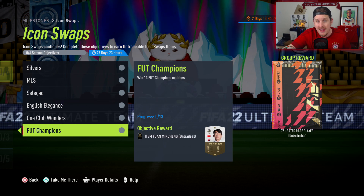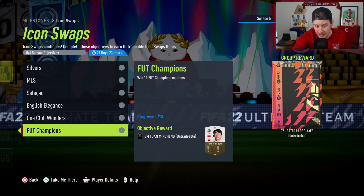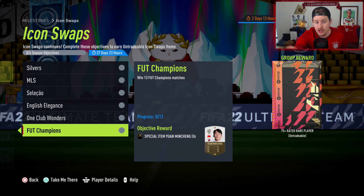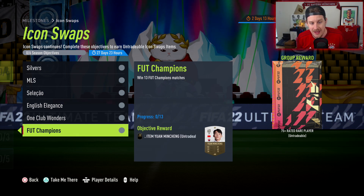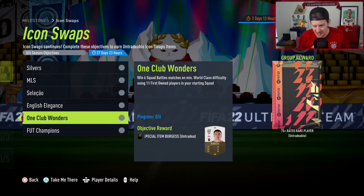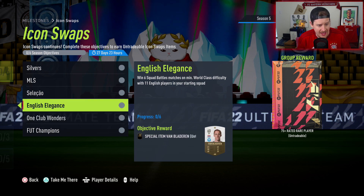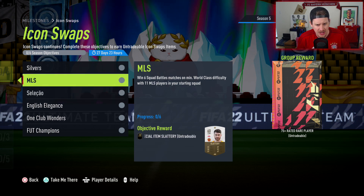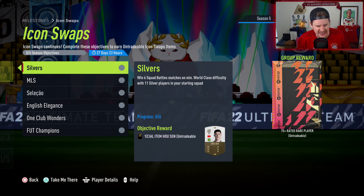These are all offline ones. There's win 13 for Foot Champs — by the way, Foot Champs qualifiers count as one of the 13 wins, so if you win four games in your qualifiers, you only have to play eight more. We've got win squad battles with 11 first owned players. English Elegance with 11 English players in your starting squad, 11 Brazilian, 11 MLS, and 11 Silvers.